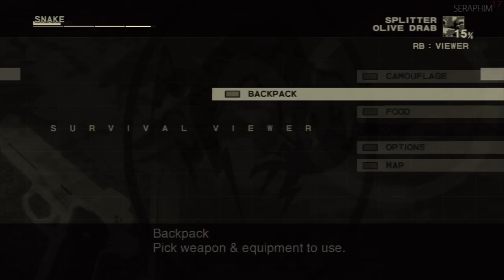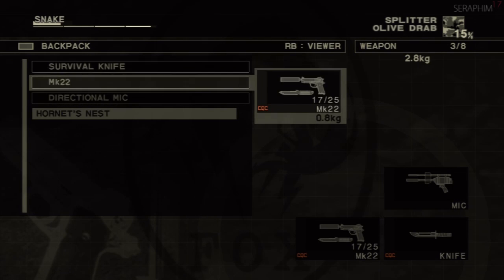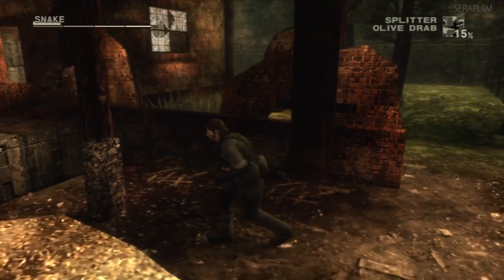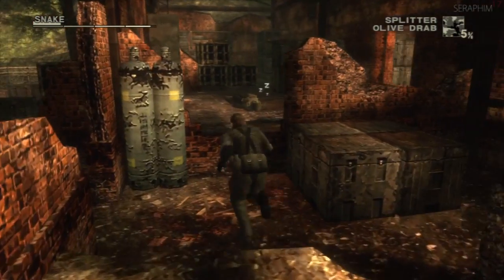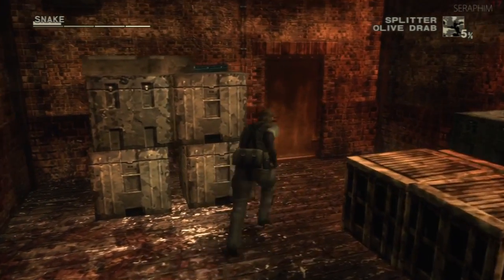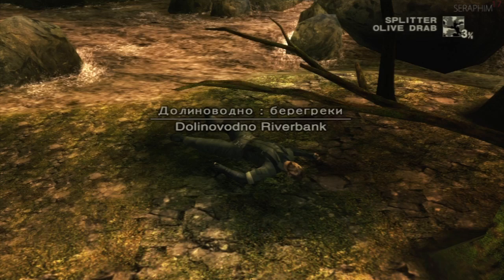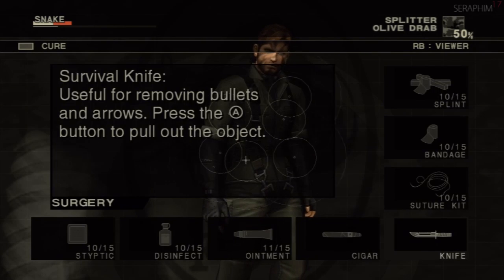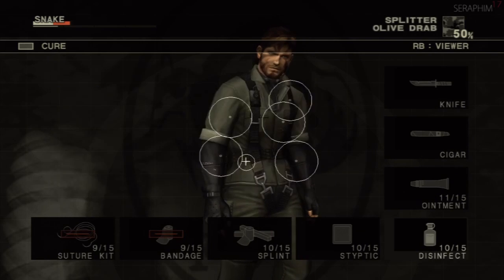You're going to see me do this a lot — I press back to go into my menu instead of start and it messes me up quite a lot. Right now I'm looking for a grenade but I don't have any, and there's a guard to my right. You'll notice I walk immediately so he doesn't hear me, and then I move because if I can get to this door I can trigger the cutscene and end this part of the level.